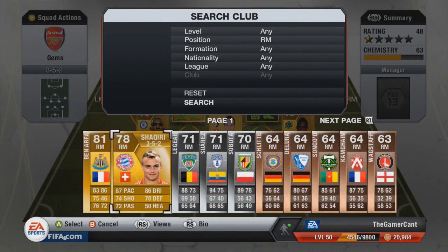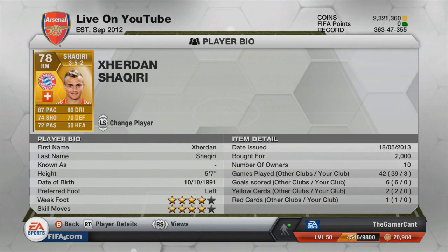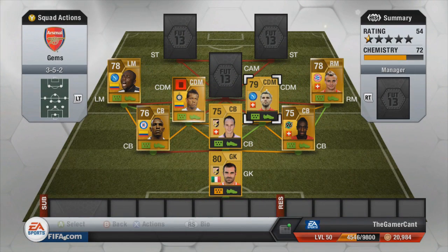Over in right mid we have Shaqiri. He is used a bit, but compared to a lot of other Bundesliga players he is usually played behind others. He has 87 pace, 86 dribbling, 4-star skills, 4-star weak foot, and being left-footed means he is great for cutting in. He seemed to do a great job for me out wide.